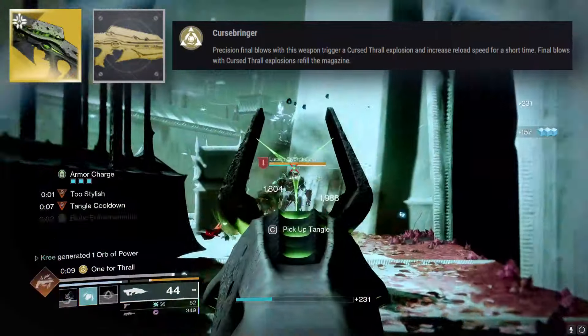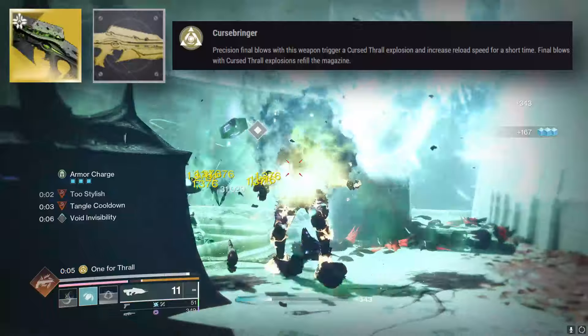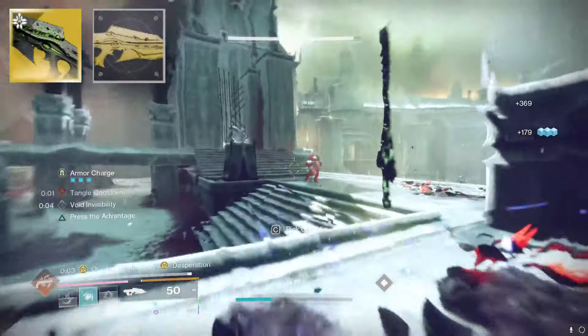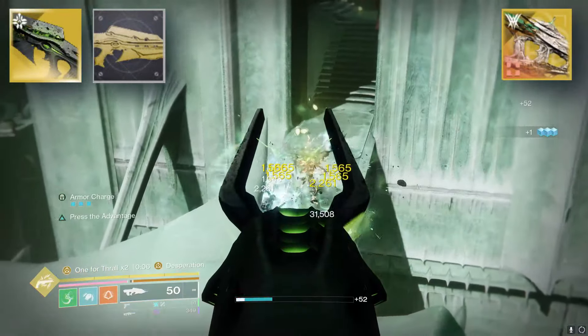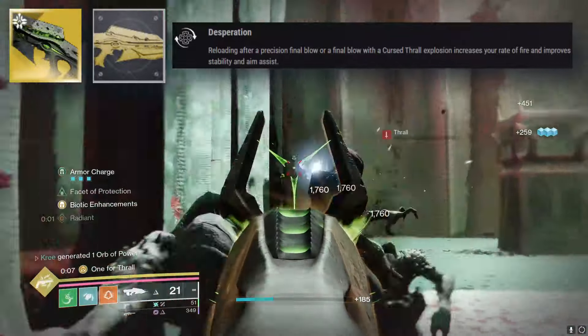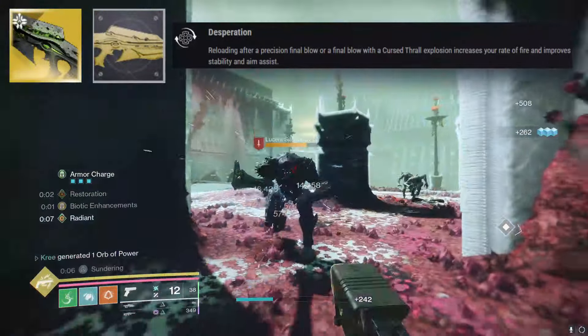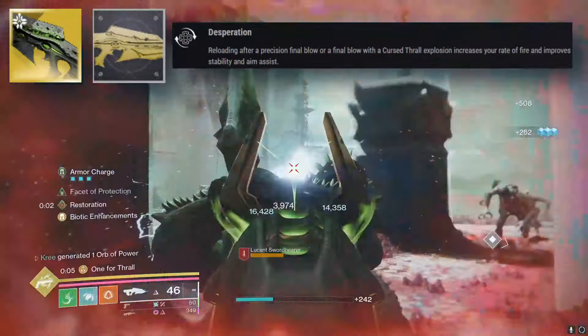The Curse Bringer exotic perk still gives you increased reload speed, and final blows with Curse Thrall explosions refill the magazine — giving it an Osteo Striga type vibe, which is pretty cool, especially since that gun caught a nerf. The Desperation perk itself gives you increased rate of fire and improved stability, meaning one headshot and this thing goes crazy.